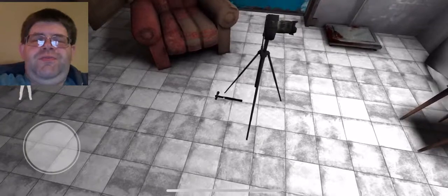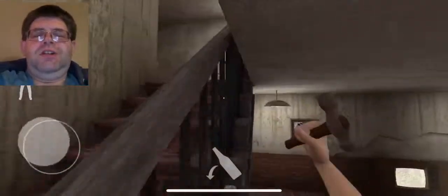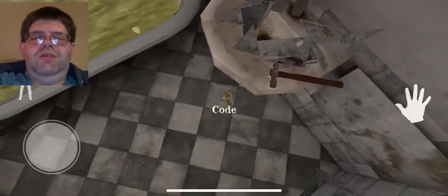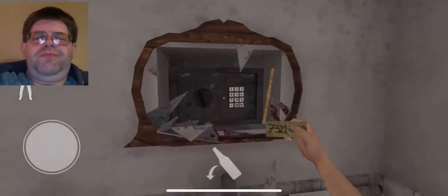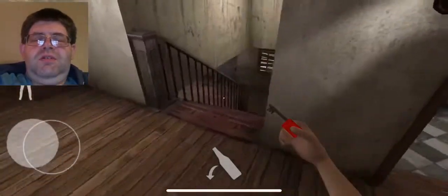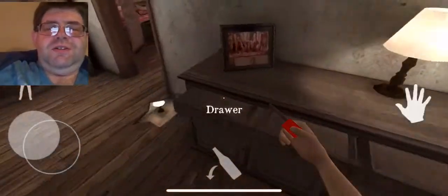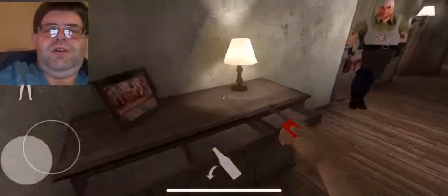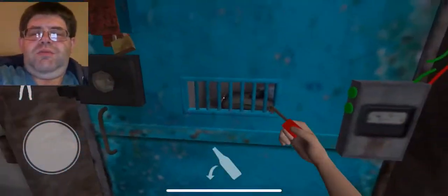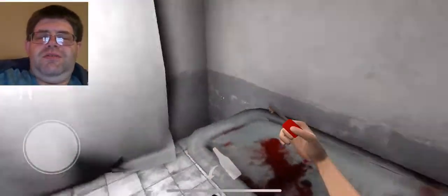And now we're going to go find the hammer. Here's the hammer, we're going to pick it up. We're going to race up these stairs. And now we're going to break the mirror — like so. We're going to take this code, open that door up, and take that red key. Oh, there he is — goodbye, Mr. Meat. We're going to use part two. Part two of that door is now officially opened. Now we're going to throw away this red key.